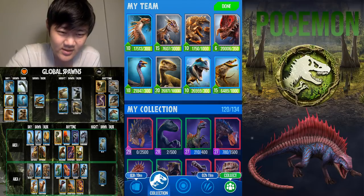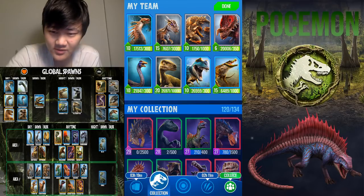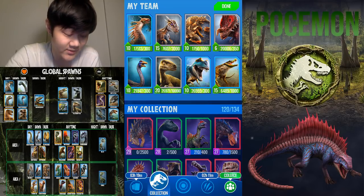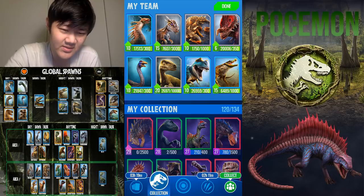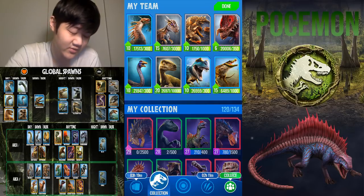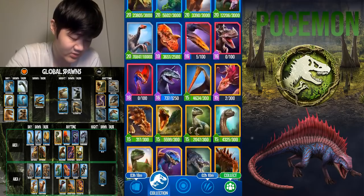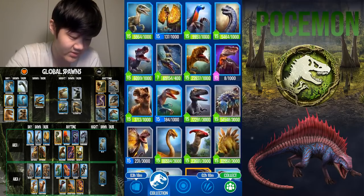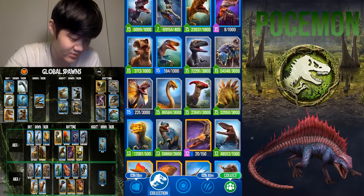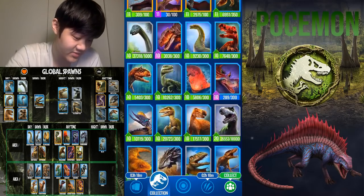Moving on, Caprasuchus is a nighttime-only global spawn. We could swap out Nundasuchus for that — Caprasuchus has a lot of turn-two damage with ferocious impact, also has a swap-in shattering strike, and cleansing impact with a boosted ferocious impact does a lot of damage. For nighttime Local 2 rares, the exclusive raptor Charlie is at 129 speed and does raptor stuff. You could keep Velociraptor or switch to Charlie — it really depends on which one's at a higher level.